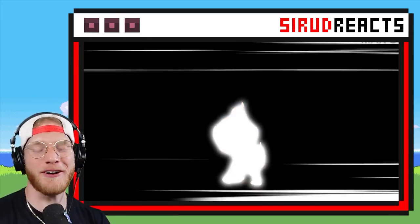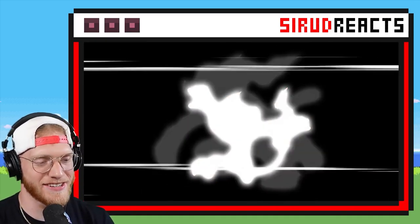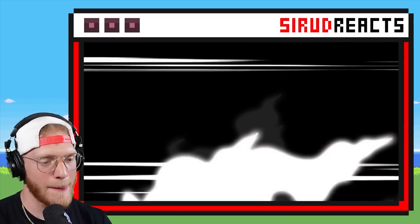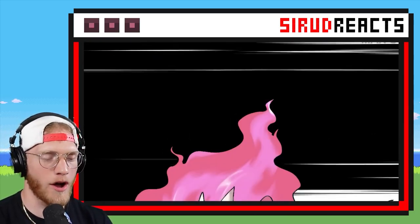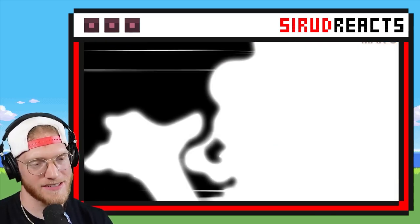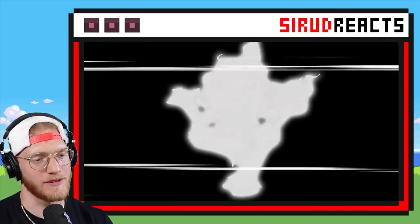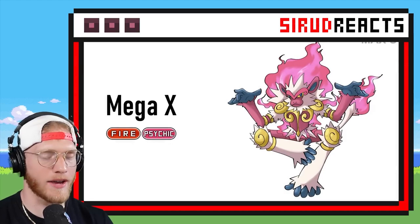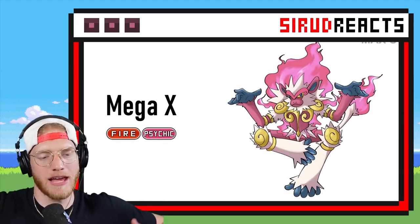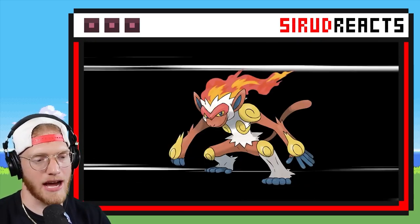Let's see what an Infernape Mega would look like. Chimchar, Monferno, Infernape. This has to be Fire Psychic — this guy loves making Fire Psychic Megas. I actually like this one though. And this one looks like Alakazam with that pose — if his other leg was up too and he was criss-cross applesauce, that would literally be copying Alakazam.